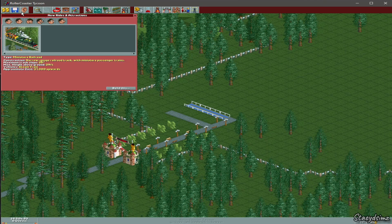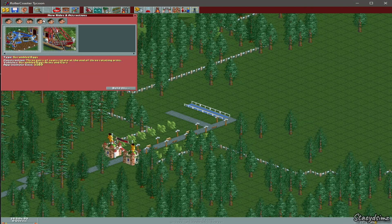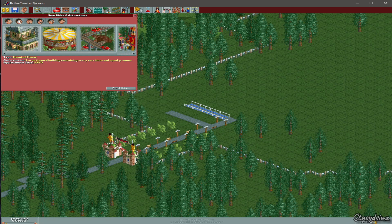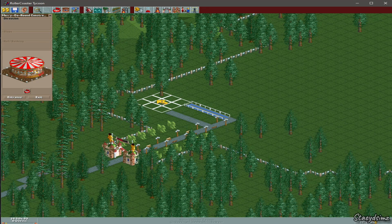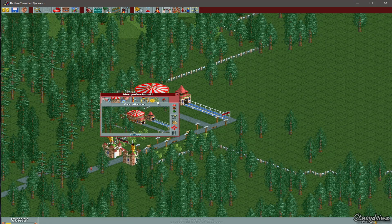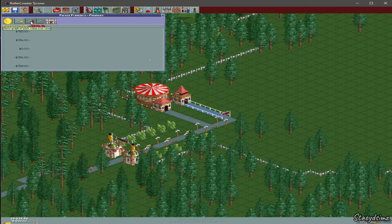This is where your rides are. You have transportation rides, gentle rides, roller coasters, thrill rides, water rides, and shops and stalls. We're going to go ahead and build our first ride — click on whatever ride you want and click build. We're going to place it right here. There's a tree in the way, so right-click over the tree and it will get rid of it. You can place the entrance and exit. There are options up here — this one shows how much it costs to ride. I like to set that to free and charge an entrance fee on the park instead. We're going to open this ride.